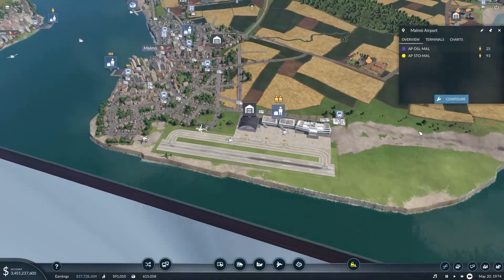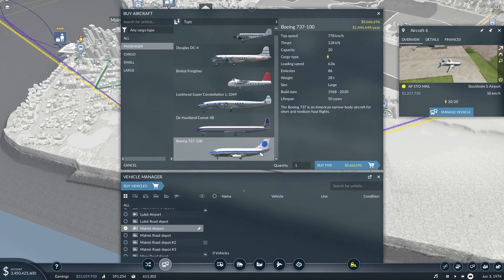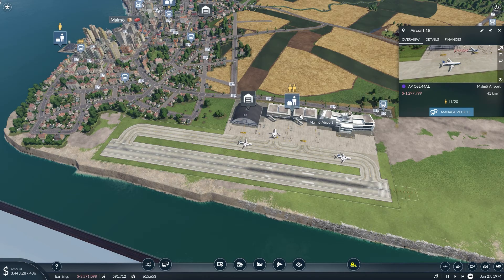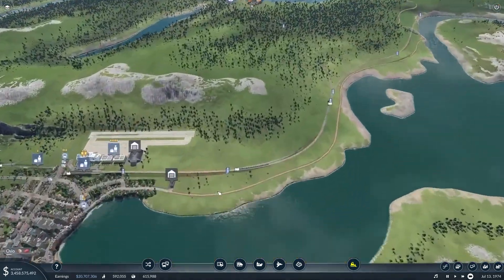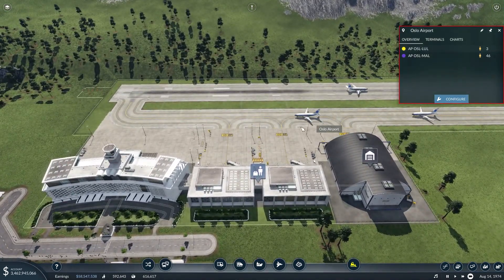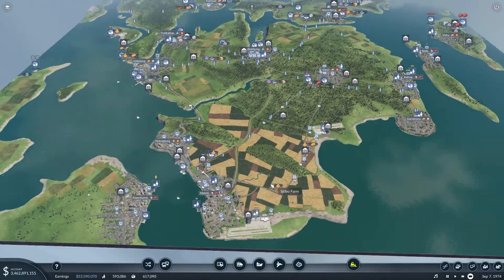We've got several people here. Let's buy another plane and add it to Oslo-Malmö. It's almost two full planes, so let's see if we need to add another one. We'll just keep an eye on that and hopefully we can get some larger planes.